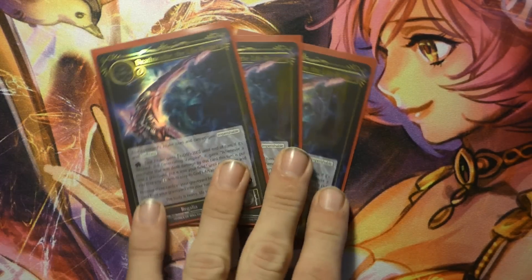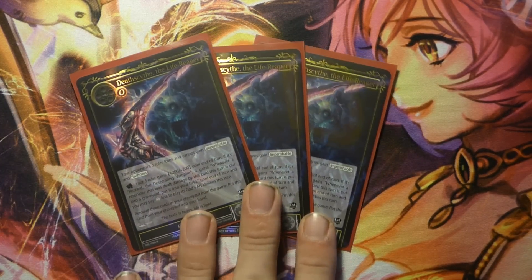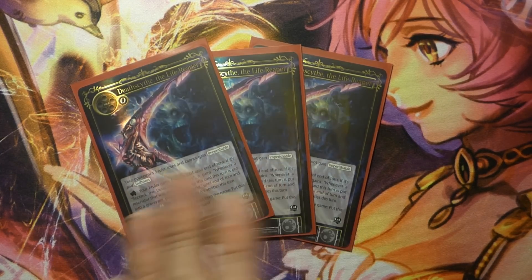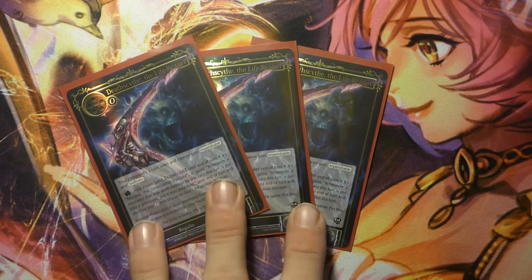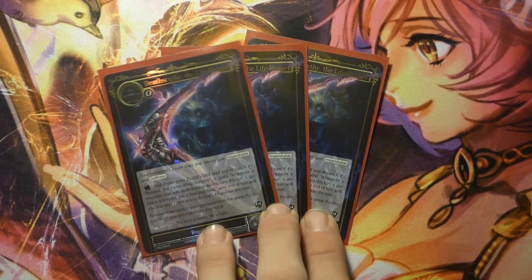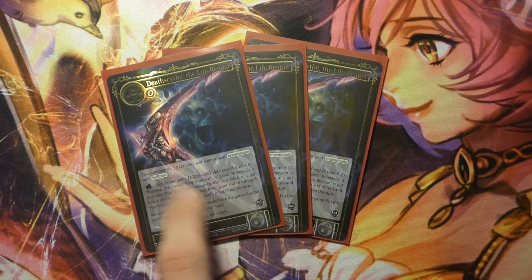Three Death Sides against other aggressive decks that like to use Imperishable or Swiftness. If we switch to our Alice or end up flipping Blazer and these are in the deck, we can pump Blazer and get aggressive.